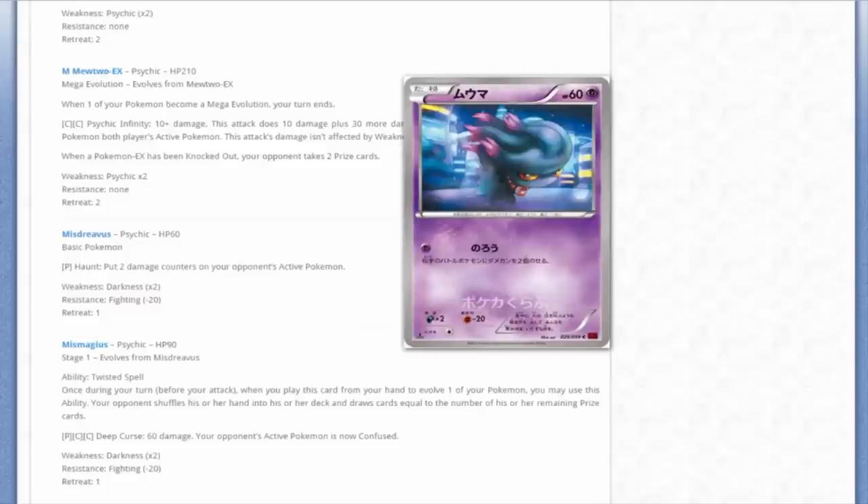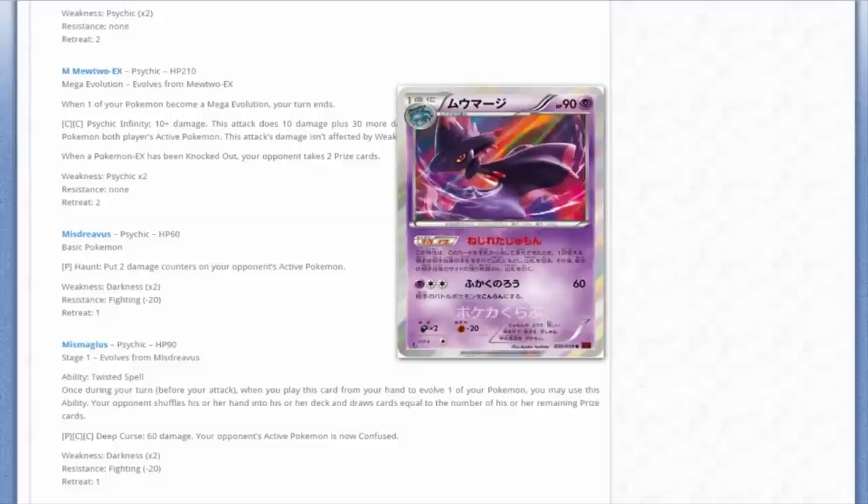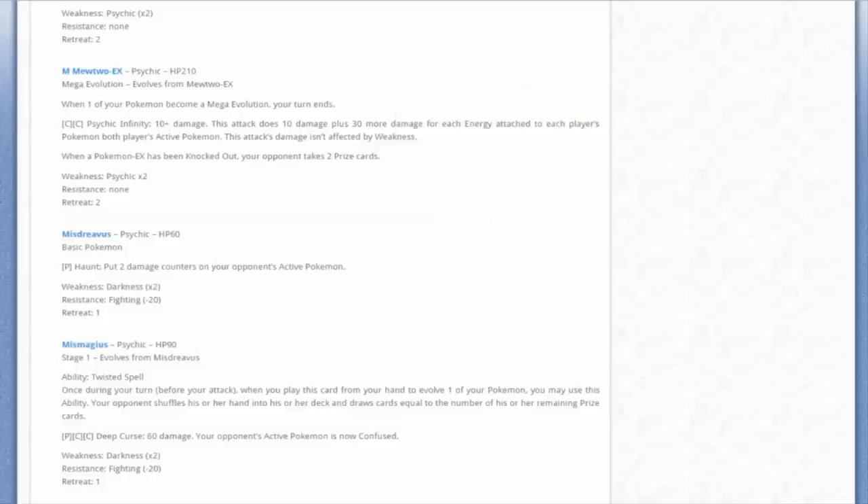We've got Misdreavus - it's a Misdreavus, nothing special about it. And we've got Mismagius with a cool-looking holo - very colorful. The ability Twisted Spell: once during your turn, before you attack, you may play this card from your hand to evolve one of your Pokémon, and your opponent shuffles their hand into their deck and draws cards equal to the number of their remaining prize cards. Essentially a stage one ability-based N for your opponent. At the beginning of the game it wouldn't be good at all - end of game, maybe. It's turning itself into a filler holo card essentially.